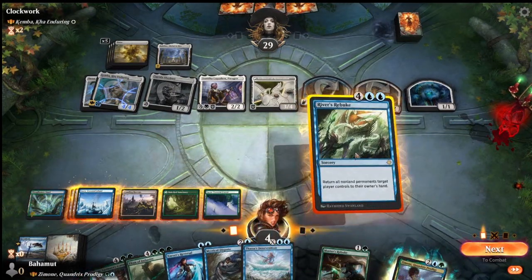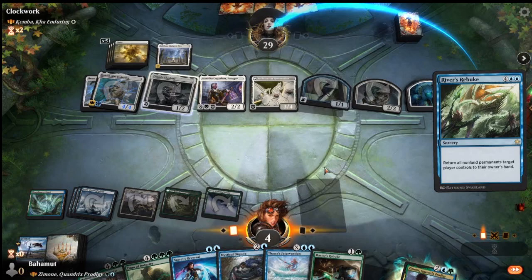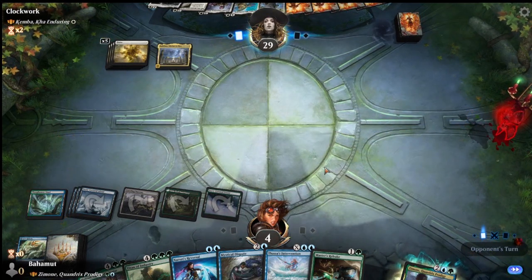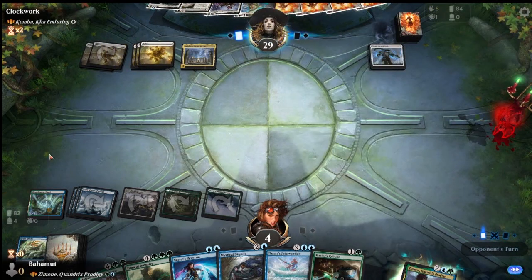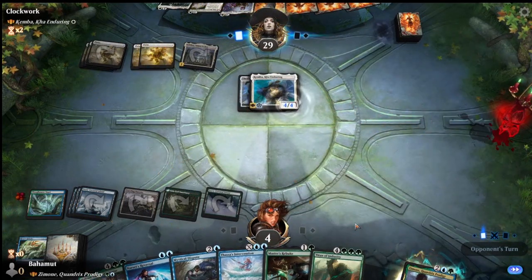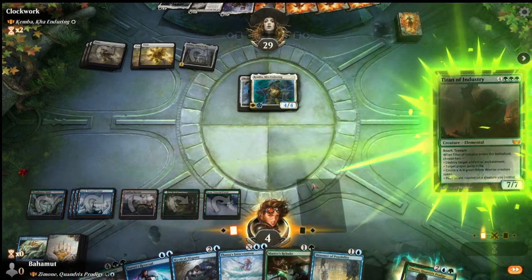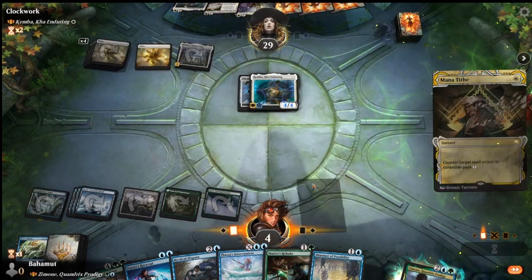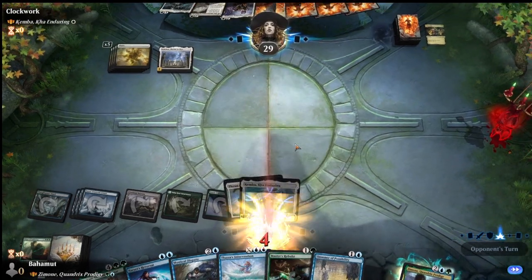We could pay the 1 for Mana Tithe. Now we're in a safe position, but if the opponent has a haste equipment plus a creature, that kills us. Looks like they don't have it. We go for Titan of Industry because it gains life. Unfortunately, the opponent does have Mana Tithe, so we could have played around it by playing Multani instead. Maybe we would have survived, but alas.